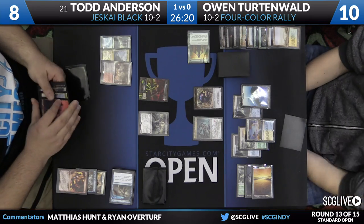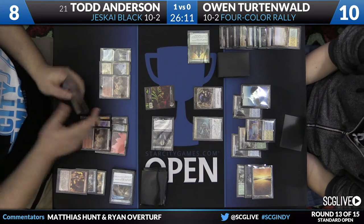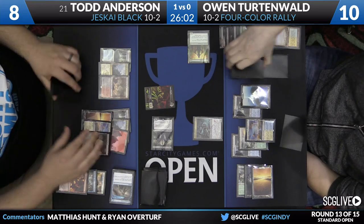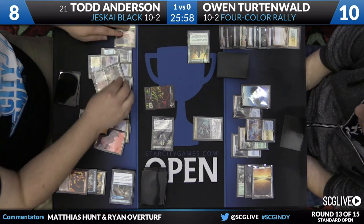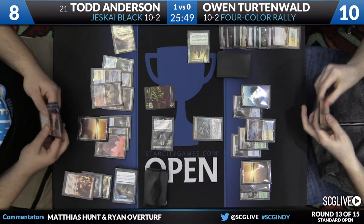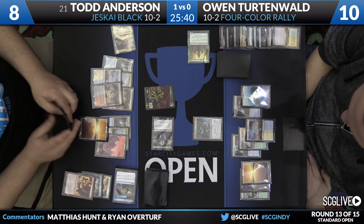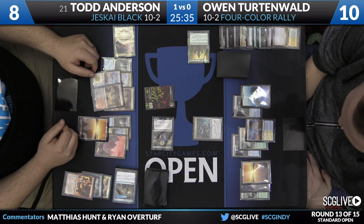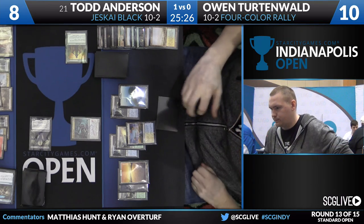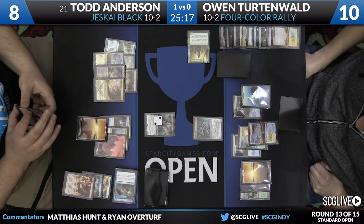Todd will sacrifice the zombie and swing with a five-point lifelinking Kalitas. Kalitas comes down and Todd's draw is Radiant Flames. That one-two punch of Kalitas and Radiant Flames can do quite a number on Rally decks. Owen's hand is a land and Rally the Ancestors. It does not matter by what margin you're the best player in the world — this situation looks impossible. On end step, Todd sacrifices the zombie to make Kalitas a 5/6, aggressively wanting the life gain. He picks up a copy of Crackling Command.